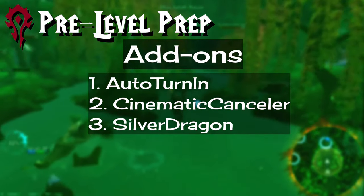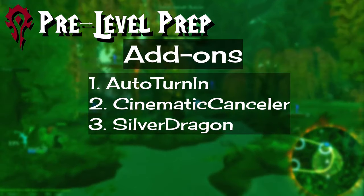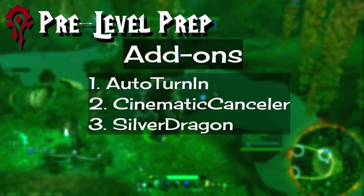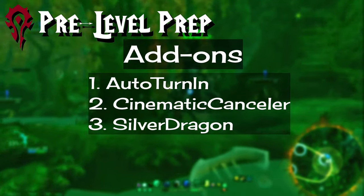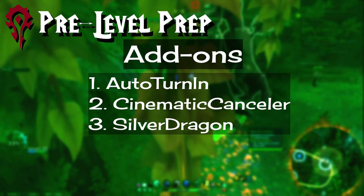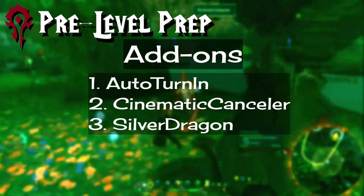Second, Cinematic-Cancellor. This does exactly what the name suggests — it cancels cinematics and cutscenes so you don't have to watch them. Third, Silver-Dragon. This is a rare detection add-on that will show little skulls on your maps for spawn points, as well as warning you when one is near.